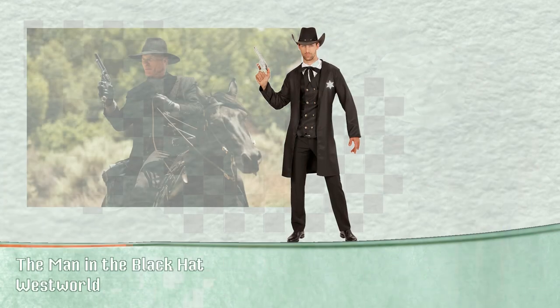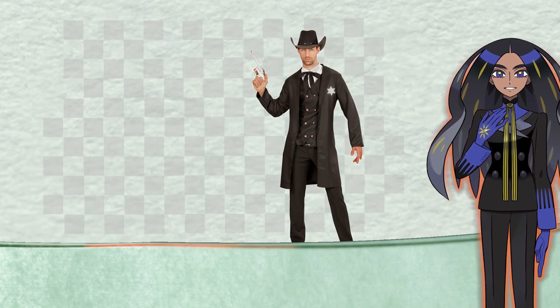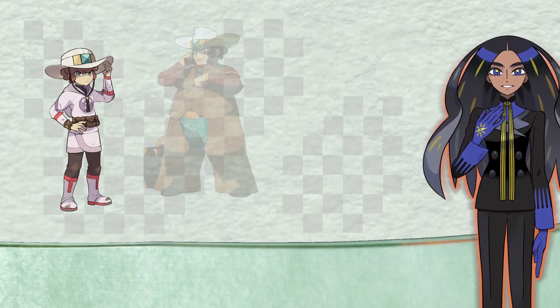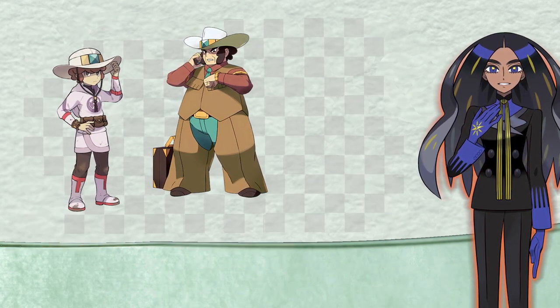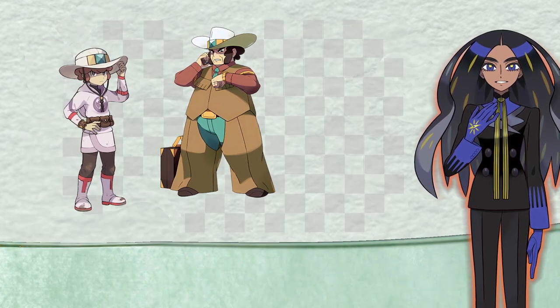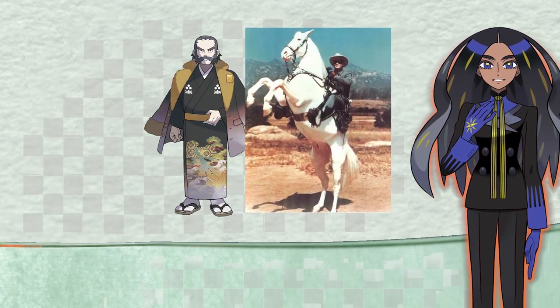We mentioned how Geeta's outfit had a few allusions to a sheriff, so let's take that information and make a bold prediction. If we ever get a Legends Unova game of some kind, there's a really good chance a Geeta ancestor would be the quote-unquote Lawman — some kind of Lone Ranger mixed with Commander Kamado. We'll check back on that.